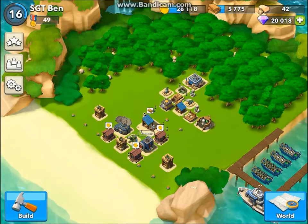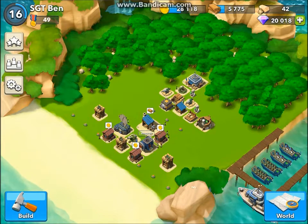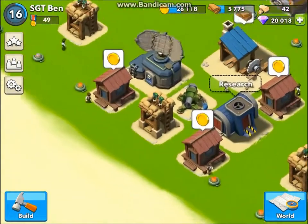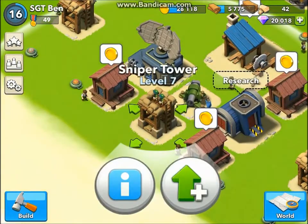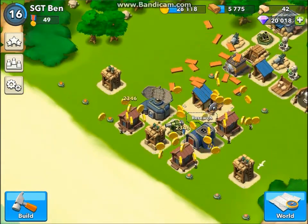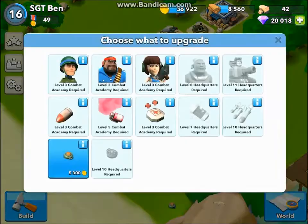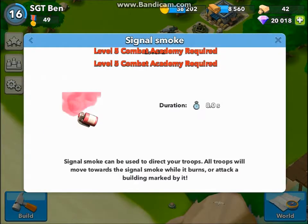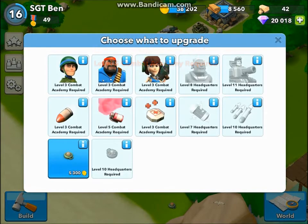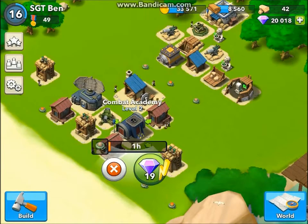Hi everybody, this is Ben and today I'm doing a Boom Beach gameplay video. I'm going to show you what I've done so far. I have a sniper tower level seven. Let me just collect all this stuff quickly — I just finished upgrading my signal smoke to level two, and now I'm going to start upgrading the mines to level two as well.